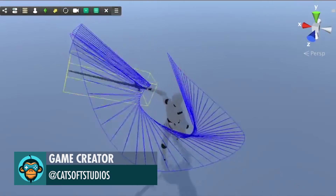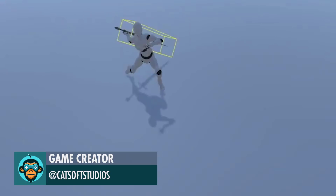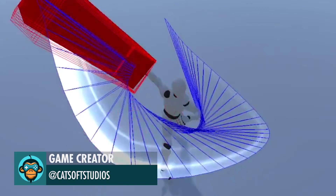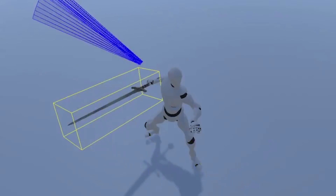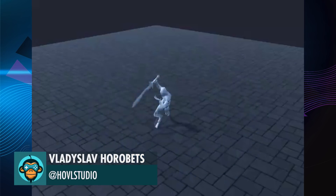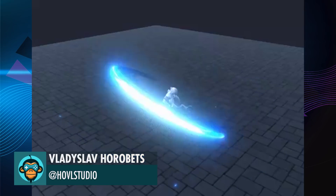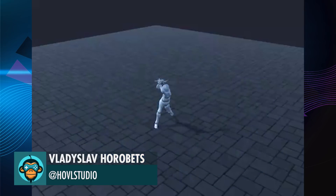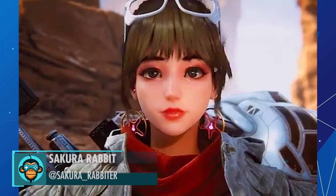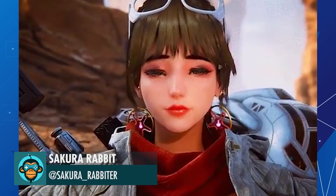New Melee update coming soon — one feature is inter-frame box hit prediction to avoid ghosting, by Game Creator. Sword slash effects by Hovel Studios. Character facial animation test by Sakura Rabbit.